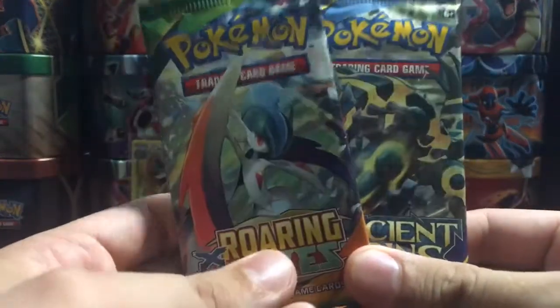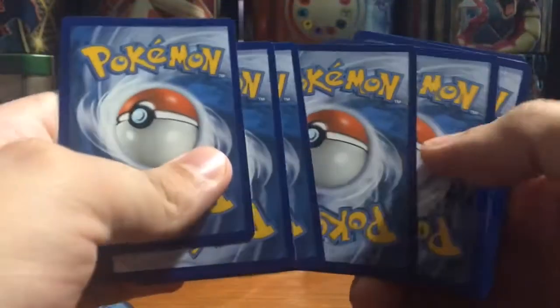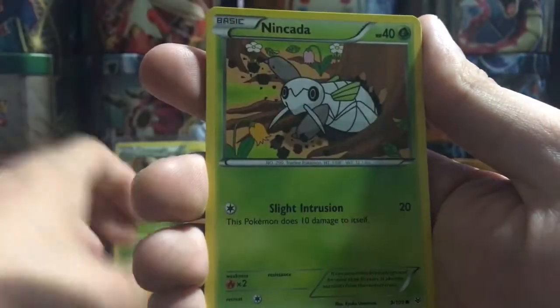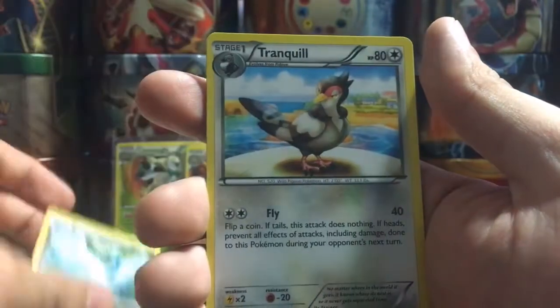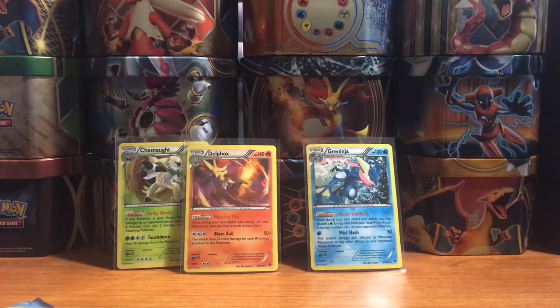I got two packs here — a Roaring Skies and an Ancient Origins. Kind of a hard choice to determine which one to open first, but we're just going to go oldest to newest and start with Roaring Skies. If there's a full art Shaymin in here, first pack's got the better pulls no matter what — but that's fine. No full art Shaymin. We got an Inkay, a Togepi, Swablu, Gligar, Rayquaza Spirit Link, Altaria, Tranquil reverse, Unfezant — that's an uncommon — and an Articuno ancient trait regular rare.